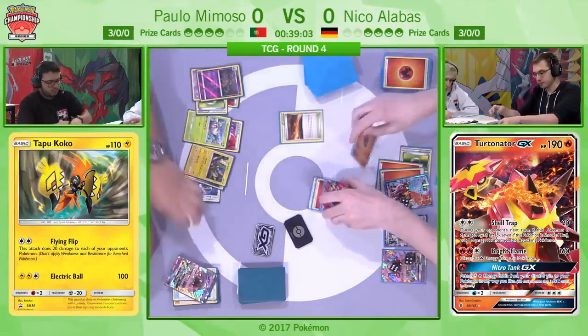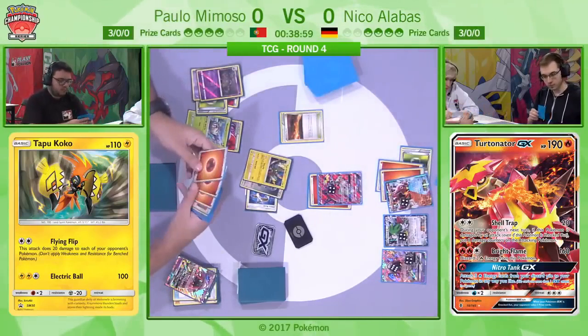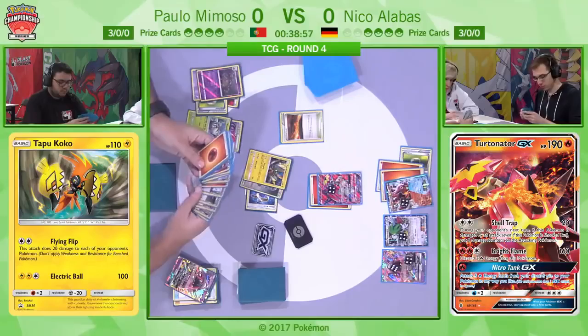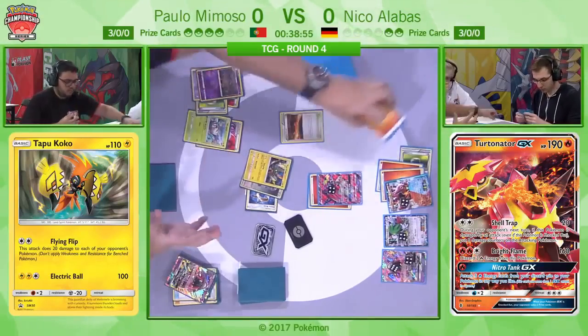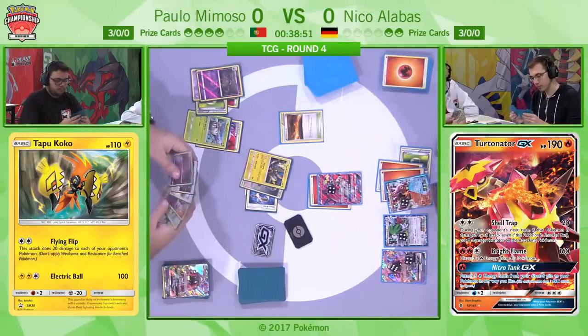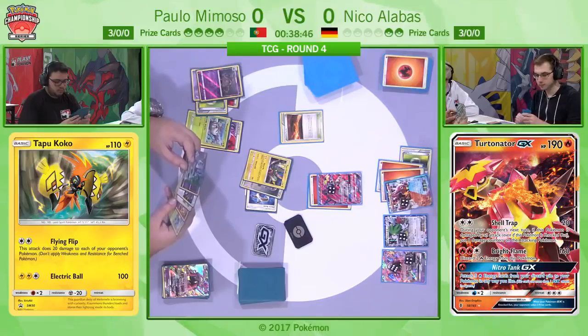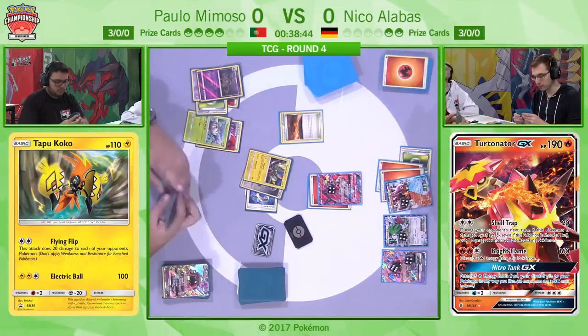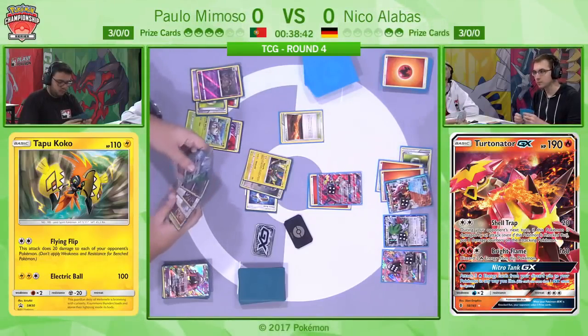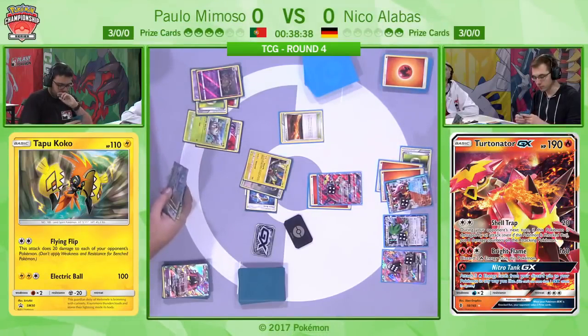Niko is going to benefit from the Floatstone. We saw one Scorched Earth followed by a Steam Up here, and he is going to free retreat via Guzma back into his Turtinator GX and opt for the Bright Flame for the knockout on the two-prize Tapu Lele. That was a really awkward position — it depends how many items are in the discard. If he could get a KO with Garbodor while doing so, that would be absolutely wonderful.